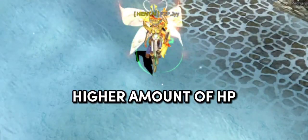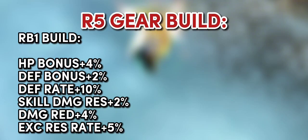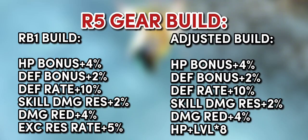For example, if we are already at RB5 and we want to have a higher amount of HP, we can remove the excellent res rate plus 5% in R5 gears and replace it with HP plus level times 8 to get extra HP. Do not remove the excellent res rate plus 5% if you are still in RB1, so that you have resistance to excellent damage.